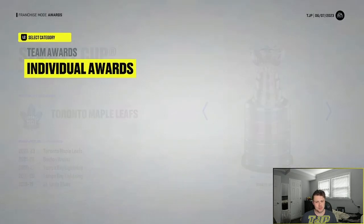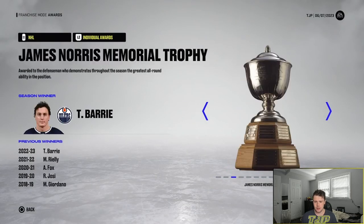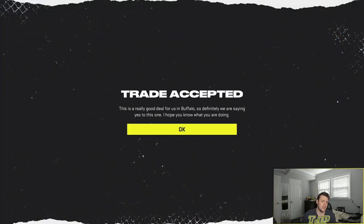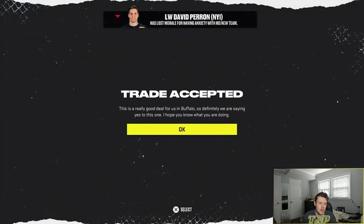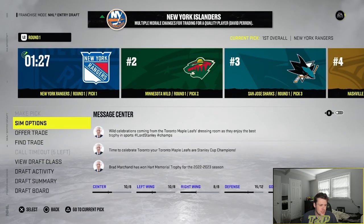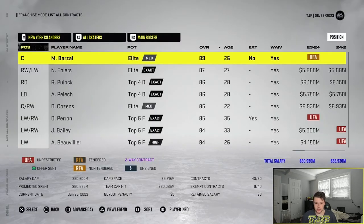We can't seem to get over the hump. No individual awards for any Islanders either. Third and final season — we still have future picks so we're gonna look to make a ton of moves. I traded five first round picks for David Perron and Dylan Cozens from the Sabres since I wasn't going to use those picks anyway — this is my last season. That gets us right to the amount of money we needed before hitting the salary cap. I'll re-sign most of my guys and head into free agency.